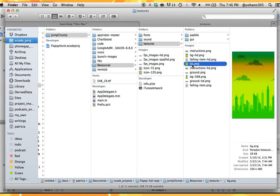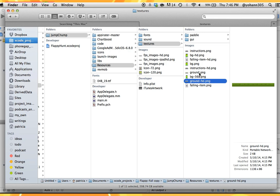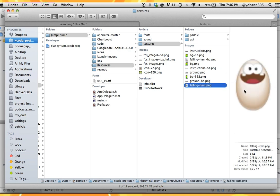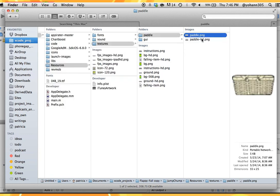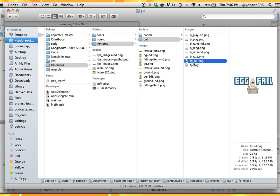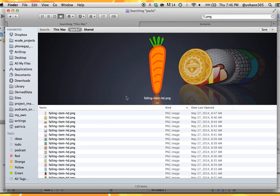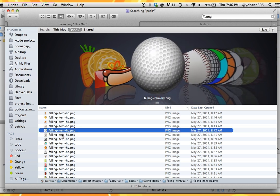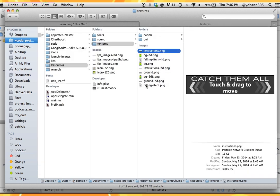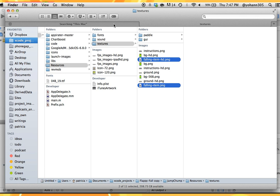The background has three files for three resolutions: retina display, the 3.5-inch iPhone screen, and the 4-inch iPhone screen. Then there's the ground graphic at the bottom in HD and non-HD versions, the falling item graphic, and the paddle — which is the basket. The GUI elements like the play button, rate button, and logo are optional to change, but you should change the logo. The provided graphic packs include falling items ready to drag and drop directly into the Textures folder to overwrite.